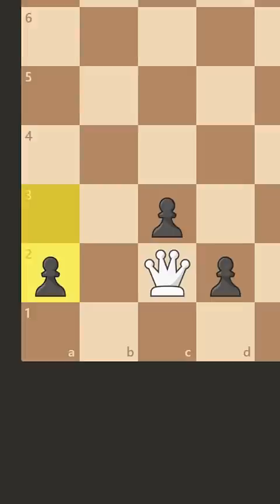You can't take because of promotion, and if you try to hold on, then after queen takes, black doesn't promote here but pushes their pawn, and you can't stop this.